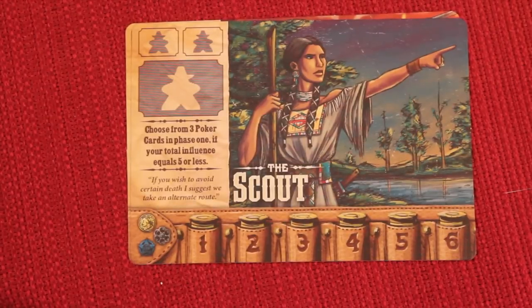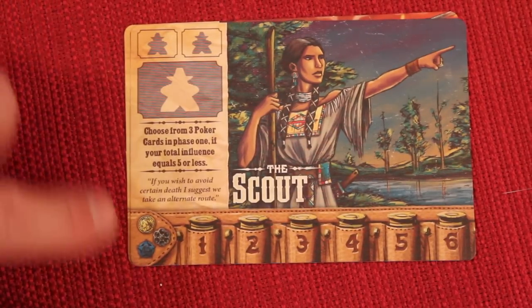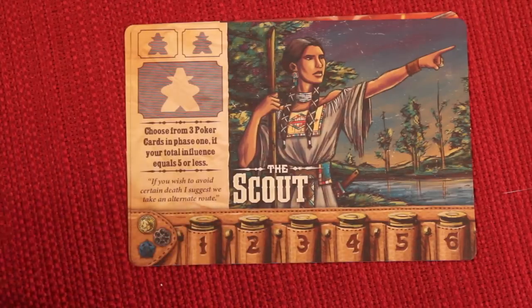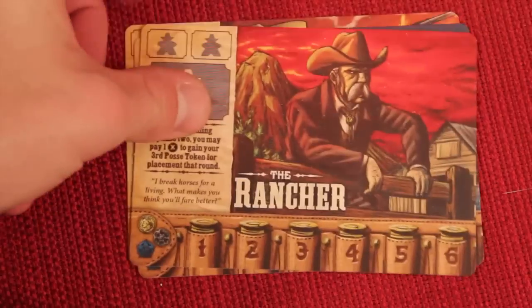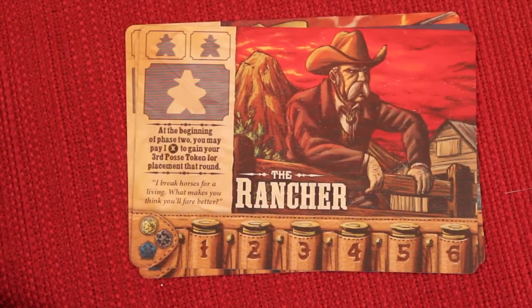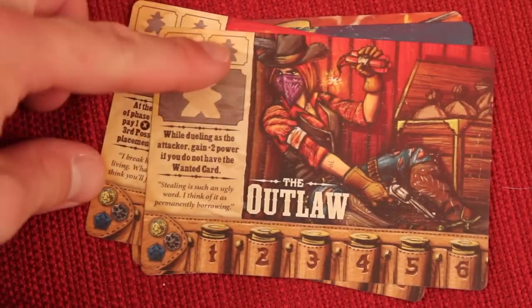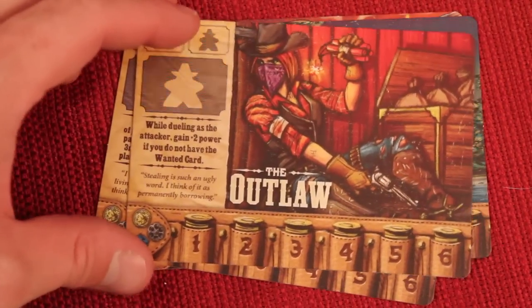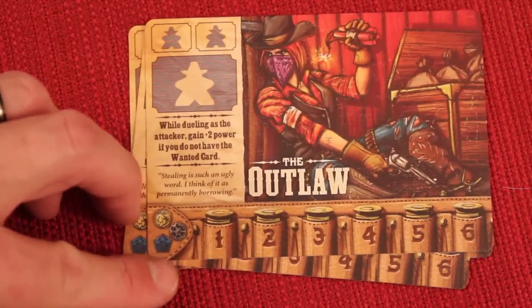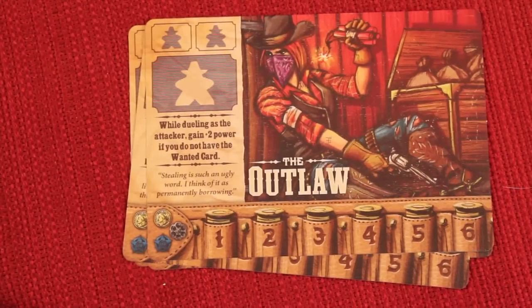A few of the other special abilities: the Scout lets you choose from three poker cards in phase one if your total influence is five or less. The Rancher can pay one of any resource at the beginning of phase two to gain their third posse token placement for that round. The Outlaw, while dueling as the attacker, gains plus two power if they do not currently hold the wanted card.